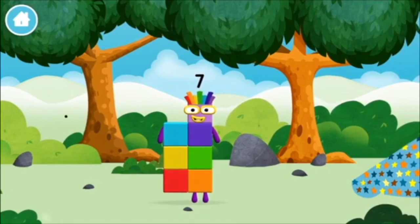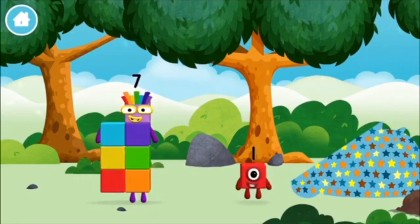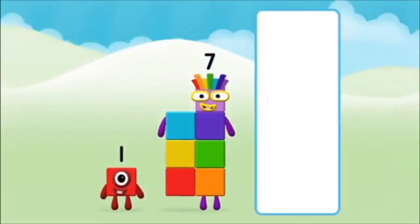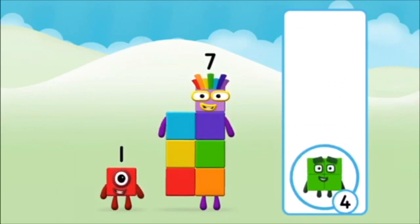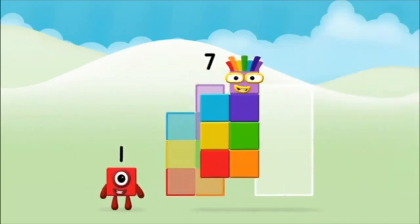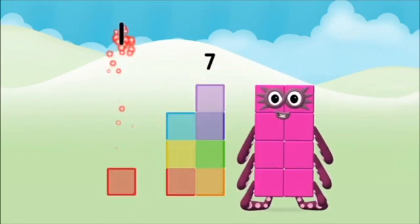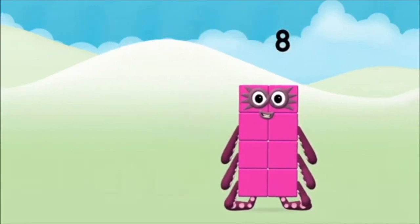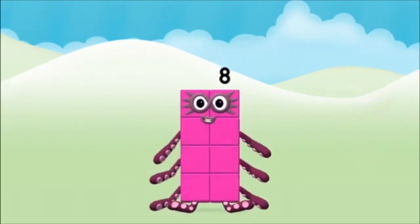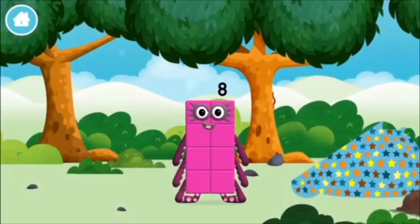That's lucky! You found one! What number block can you make by adding these two together? Hmm, let's find out! 7. Can you add the number blocks together? 1, 1, 1 plus 7 equals 8. Marvelous! You made number block 8! You made a new number block!